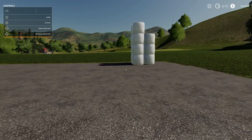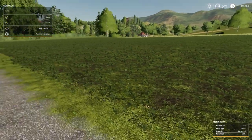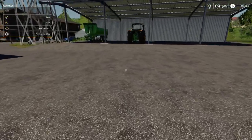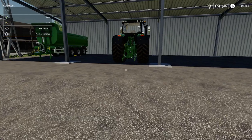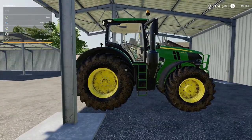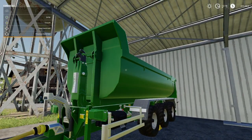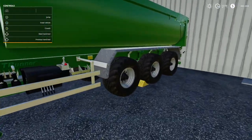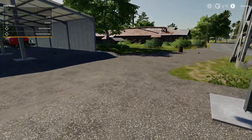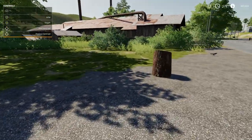The round bale stacker has allowed us to stack the bales up nice and neat. We are going to keep both of these fields that we own as grass fields for the time being. We've got the John Deere 6250R as our tractor, and we did also purchase the IT runner base and the skip trailer to help remove a tree that was causing problems — that tree is now gone.